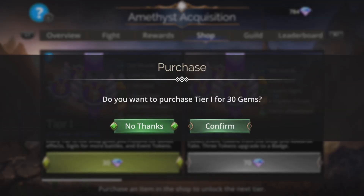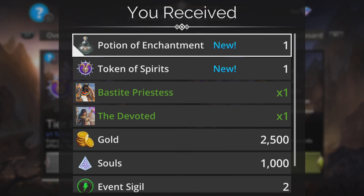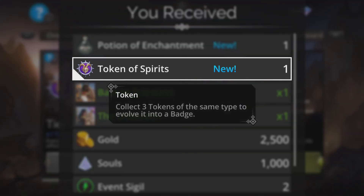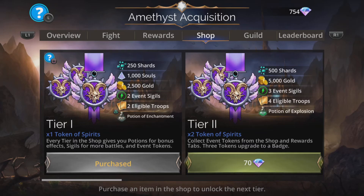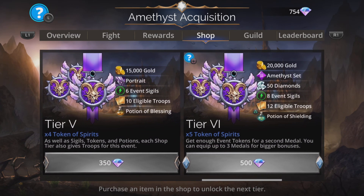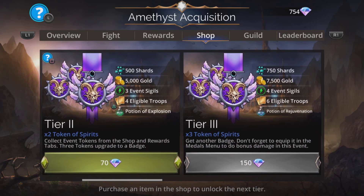Tier 1 — grab that. You're going to get a potion of enchantment. All troops start enchanted at the start of each and every battle for the entire week, so that is 30 gems absolutely well spent. You get another Token of Spirits which evolves into a badge and ultimately a medal. You get extra stuff including event sigils and shards, and you can go as far as you want — just make sure you chip in and help out your guild.